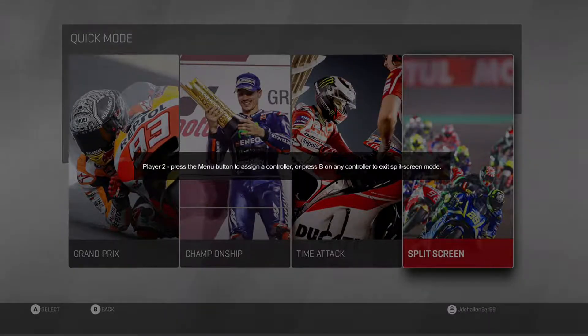I believe split screen works like Xbox Live, where you have all the tracks available and you can pick any rider. You can pick a track that both players vote for and get straight into the race — whoever wins is the winner. I think you do get AIs on split screen, and I believe you can turn them off to have a pure 1v1 between the first and second controller players.